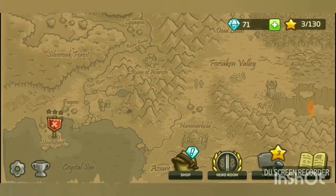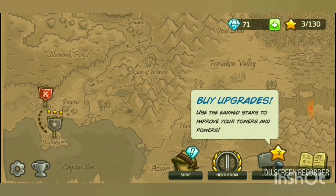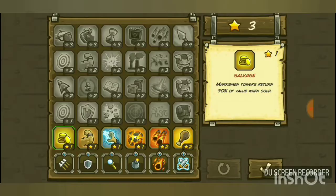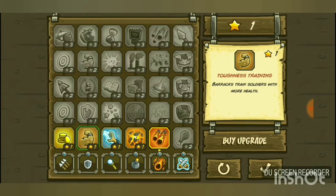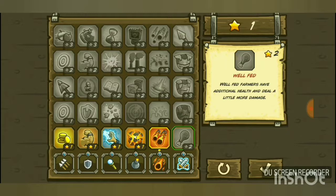The star system lets you buy upgrades between levels. Use earned stars to improve your towers and powers. I like going for powers first — I'll buy 'Blazing Skies,' which adds two meteors and increases meteor damage. Other options include: salvage marksmen for more money, increase barracks soldier health, increase wizard range, or boost artillery attack damage.